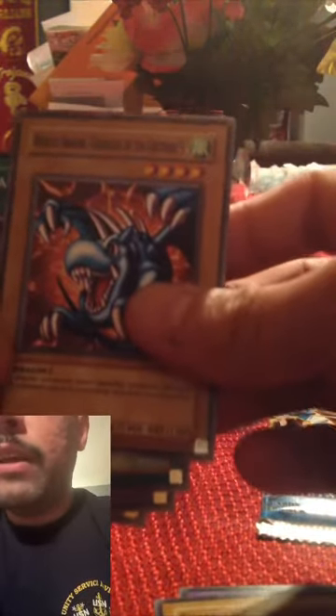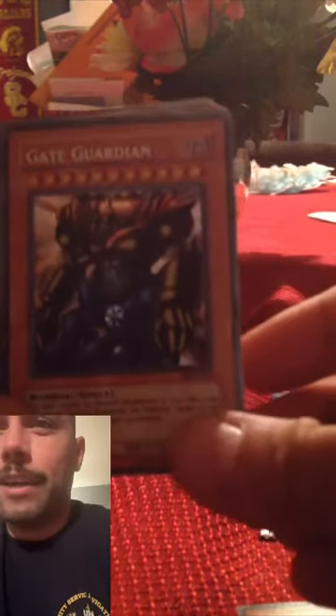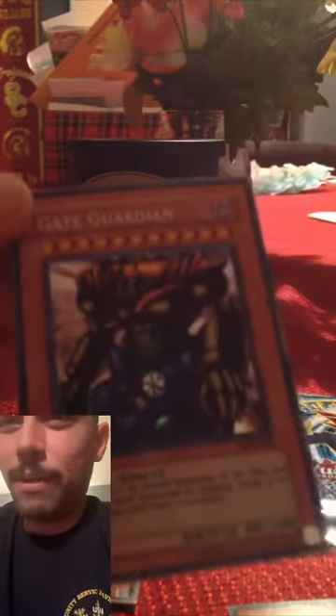Maybe I have this one already — I'll have to double check. Wind Dragon Guardian of the Fortress, Paralyzing Potion, Bakura Box. I am not disappointed with what I've pulled. Lava Battle Guard, Dream Clown, Guardian of the Labyrinth — oh my gosh, I can't believe I pulled a Gate Guardian! That is amazing. That is super amazing.